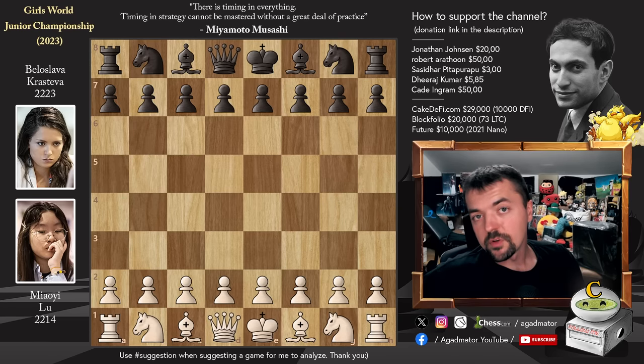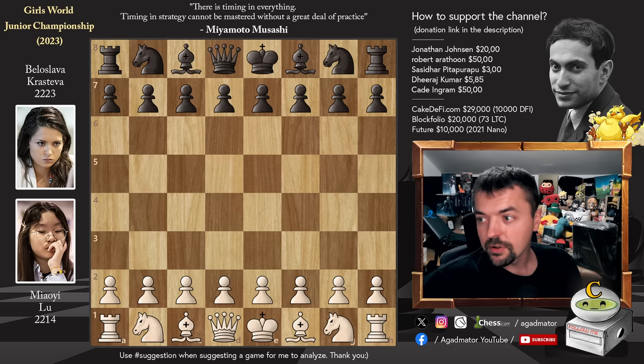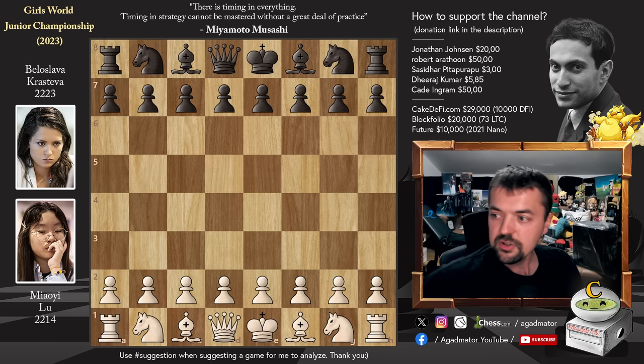Hello everyone and welcome to a very nice game from the penultimate round of the Girls World Junior Championship. Yesterday we've seen how Miao Ilu defeated Karis Saib, the top seed of the tournament, and this round she faces the leader of the event, Bulgarian international master Beloslava Krasteva. It's just a wild game - an incredible fight that really shows how even when you've lost all hopes in the position, you can still find resources if your opponent doesn't give it their all. Let's check it out.